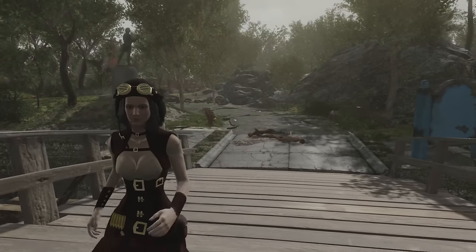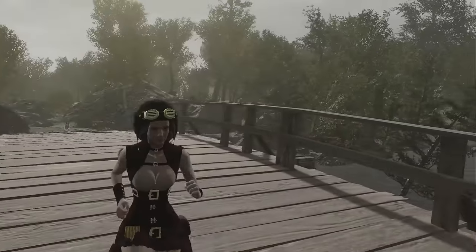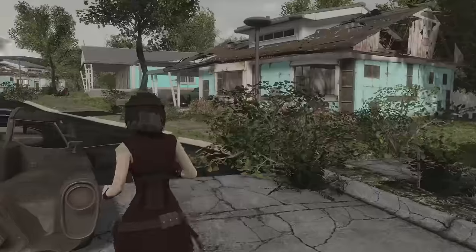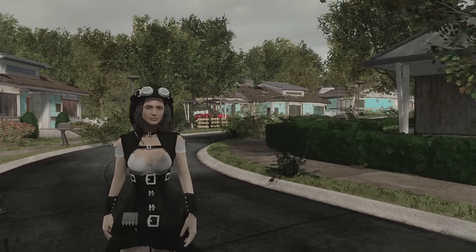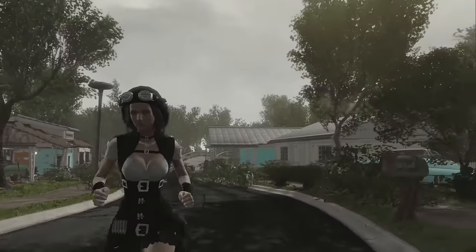From the aviator cap to the left and right garters, the goggles, the harness, the jacket, and the skirt — all of it is customizable. You can choose to turn individual pieces on or off, which makes this a really cool clothing mod. It also comes with a different black variation that you'll see on screen.